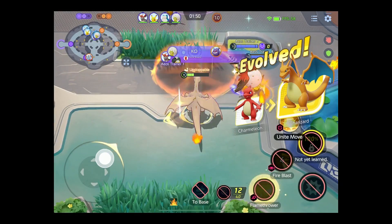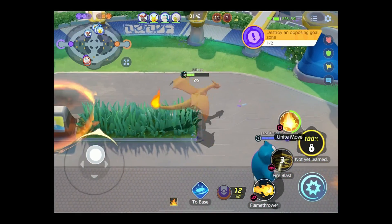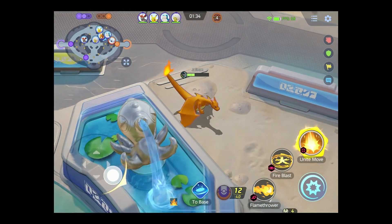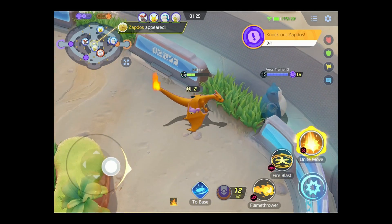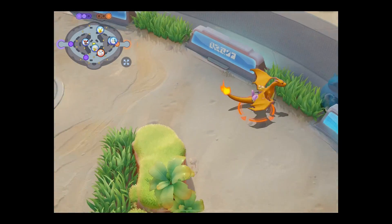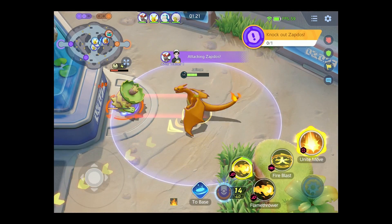I evolved. Gained some health. Fire Blast was unnecessary — I have my Unite move. I'll take that. Got some more Aeos energy. I forget what my Unite move actually does as Charizard — I think I fly. Oh, Zapdos! You are important. We want to make sure they don't kill Steel. Recovery is for people who have time — we only have a minute.